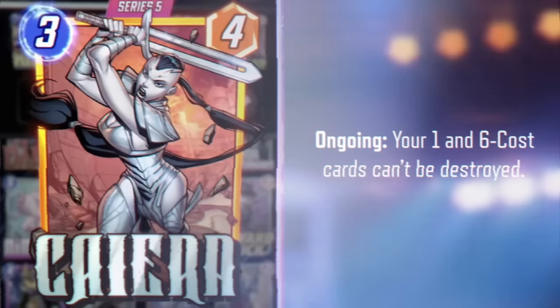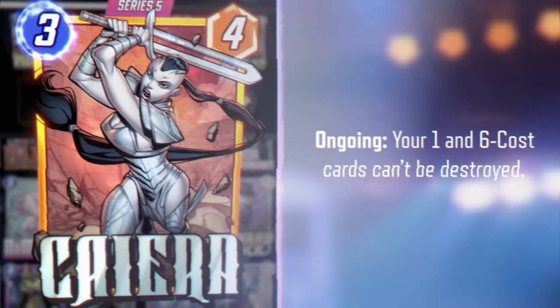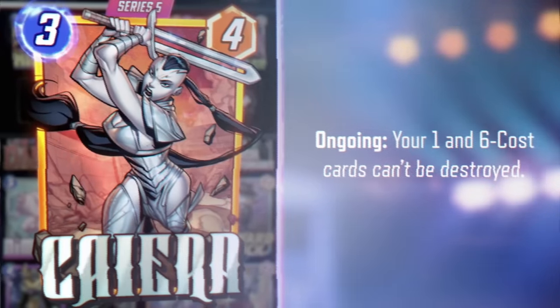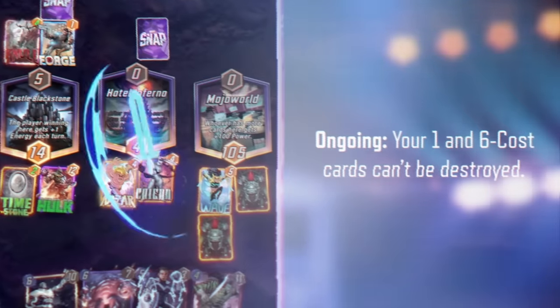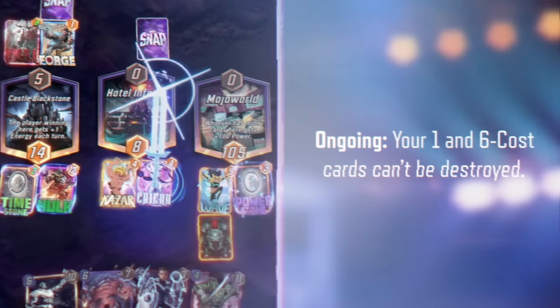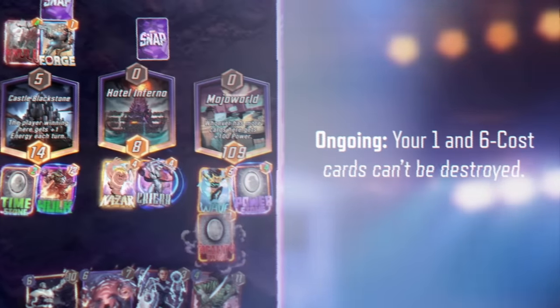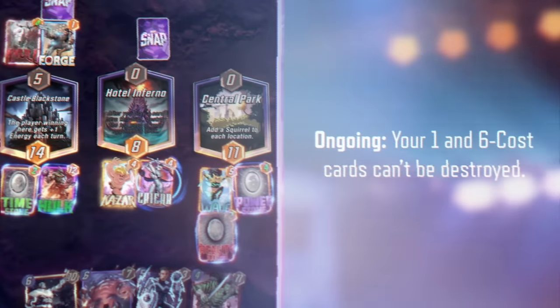Next, we have Kaira, Skar's mom, who's known for protecting both gladiators and common folk with the old power. In Marvel Snap, Kaira's ability keeps your one and six-cost cards from being destroyed. Kaira's great with Khazar decks to keep Killmonger at bay, but she also acts as a multi-location armor in decks that depend on the strength of six-cost cards.